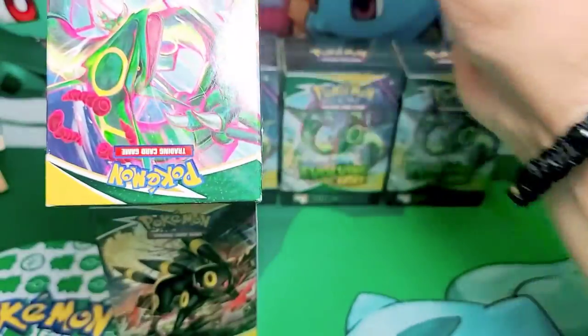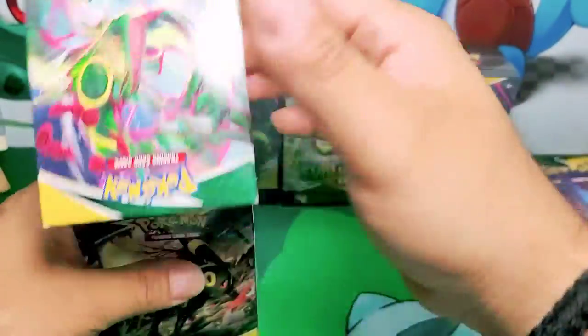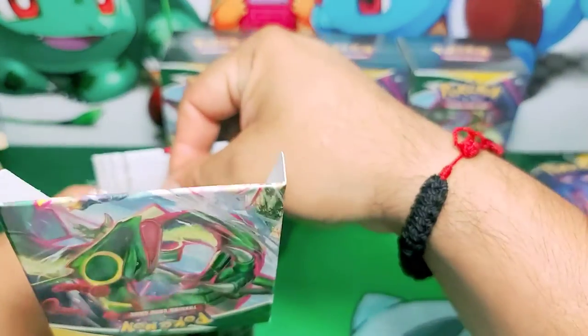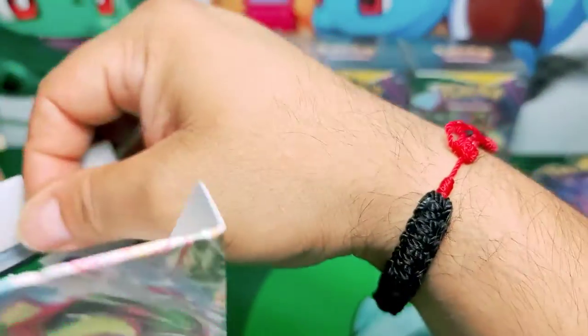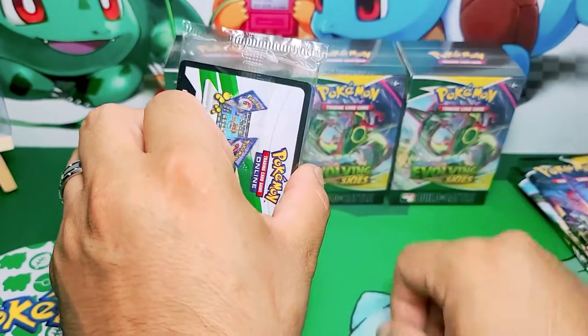Four is for the four promos that I'm hoping to get today. The four promos are the three Galarian birds and Flaffy. Yeah, I know what you're thinking - Flaffy, really? Yes, Flaffy. So let's see what we get on this one.